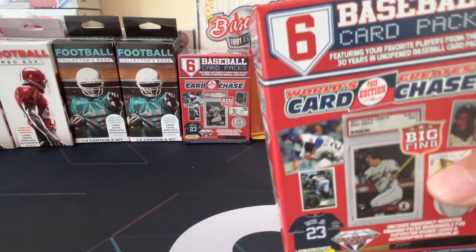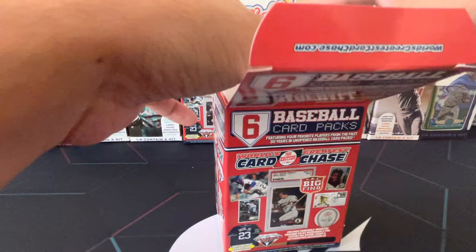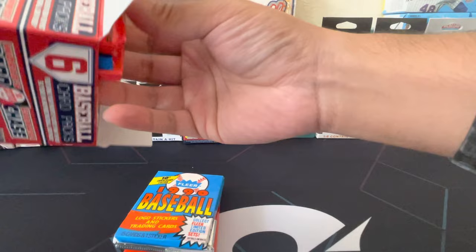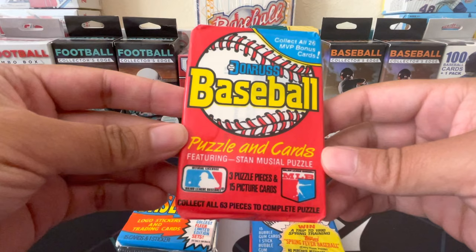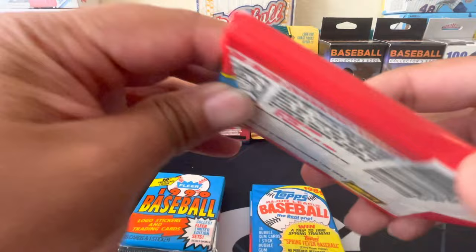Alright, let's see what the World's Greatest Card Chase is all about. Got another seal on the top - there we go, the anticipation is killing me. That's what the inside looks like. We have a Donruss Baseball Puzzle and Cards featuring a Stan Musial puzzle - three puzzle pieces and 15 picture cards. Kind of cool, this is from 1988.